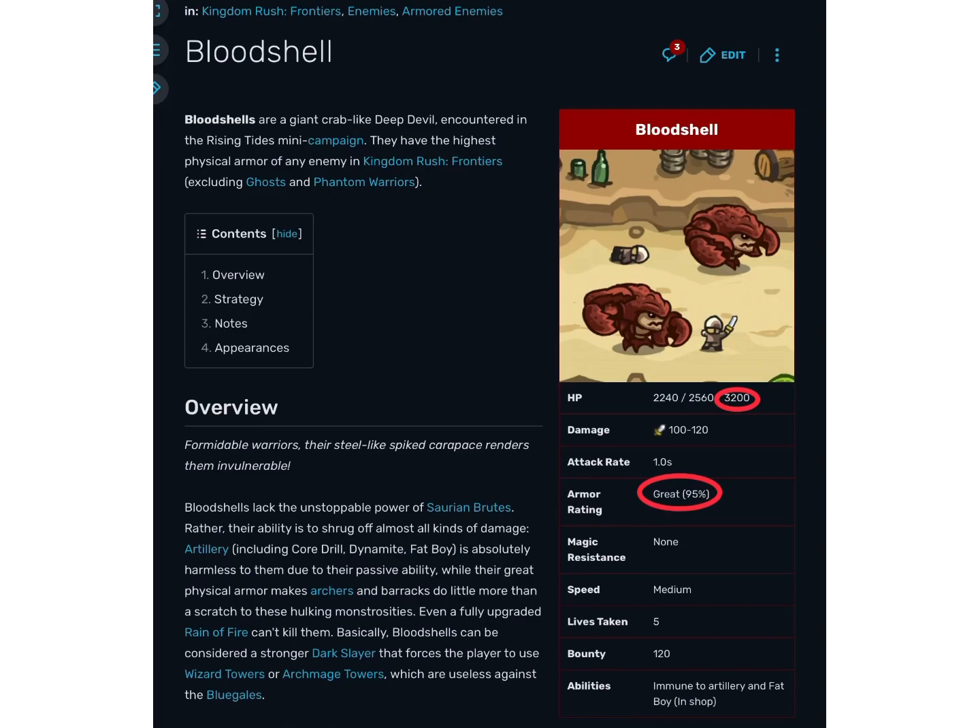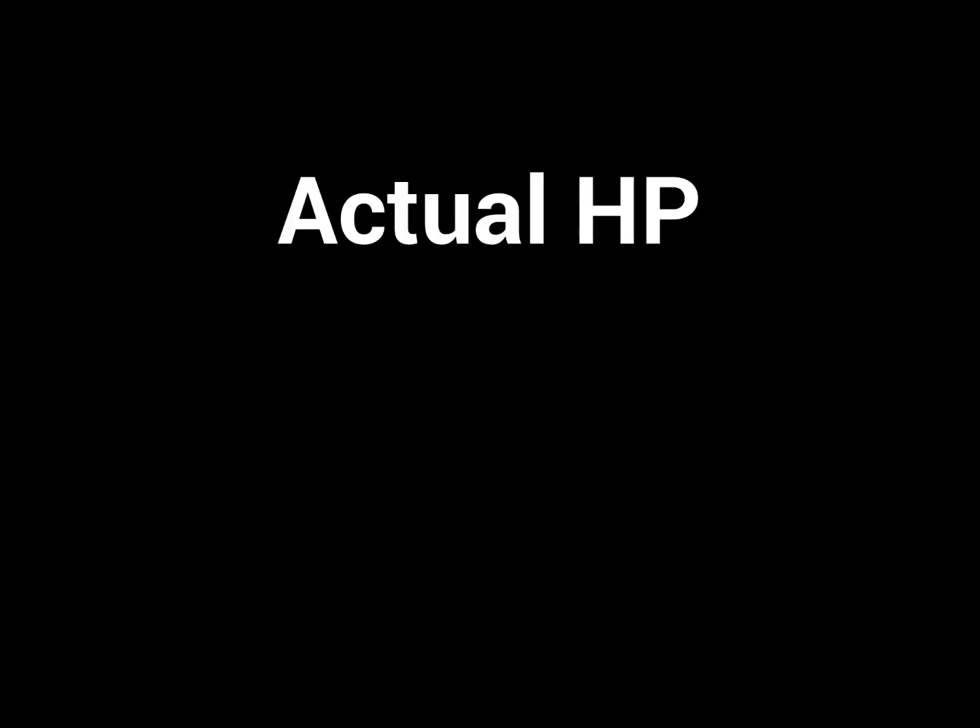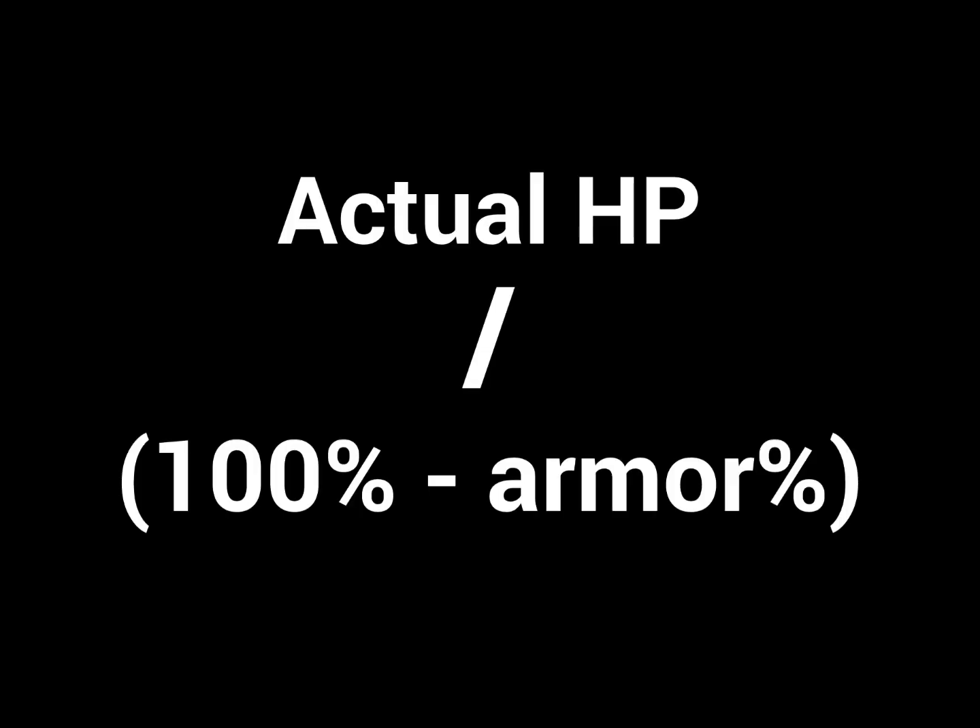The formula for EHP is as follows: the enemy's actual HP divided by 100% minus the enemy's resistance as a percentage.